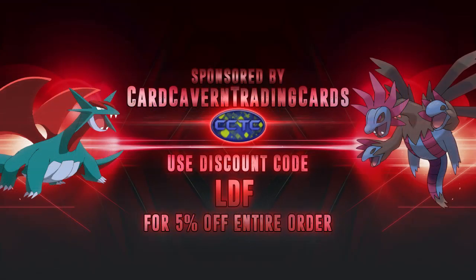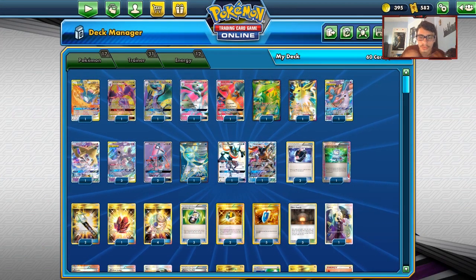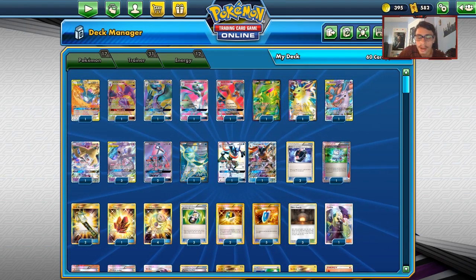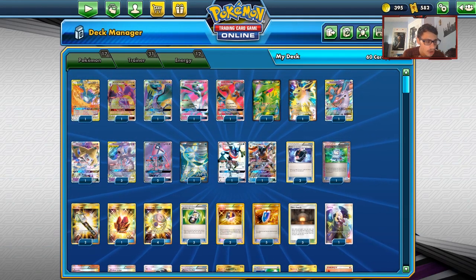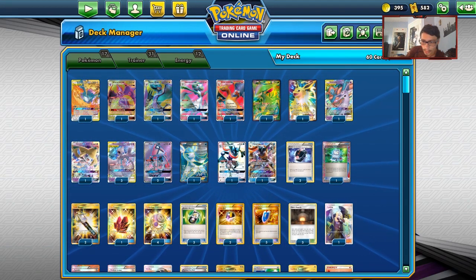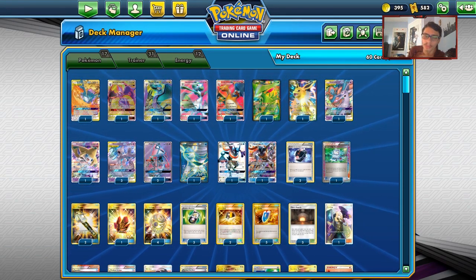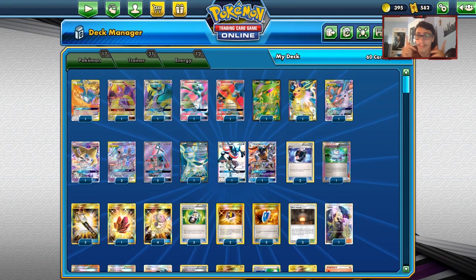Before we get into the video, shout out to our sponsor Kirkham TCG. If you're ever looking to get any PTCGO pack codes — Hidden Fates, Unified Minds, Unbroken Bonds, Team Up, trainer kit or pre-release kit codes like Jirachi — they also have a singles website for real-life card singles. Head over to the two links in the description below. If you order from Kirkham TCG, use my discount code CODELDF for a 5% discount on your order. Support the channel and shout out to Kirkham TCG.